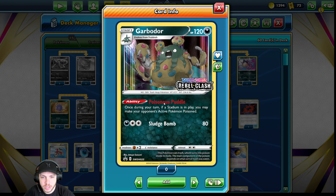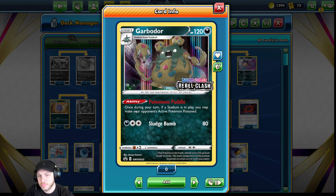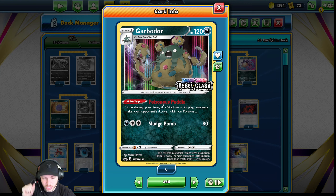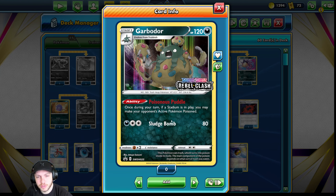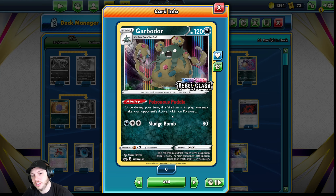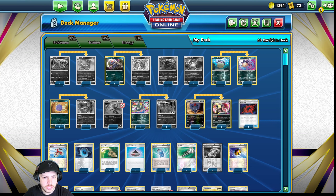Next you have Garbodor. Poisonous Puddles — the main reason you play this — if you have a Stadium in play, you can just make their active Pokemon Poison. And note: it does not say he has to be active. He can just be sitting on the bench and just poison stuff. That is very, very good. We do run three Stadiums, so you have this ability up pretty consistently. And even if you don't have your Stadium up, opponents play Stadiums as well — there's a lot of GLC decks that do play Stadiums. So free Poison — very nice.